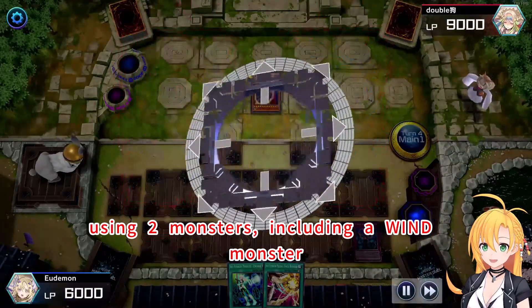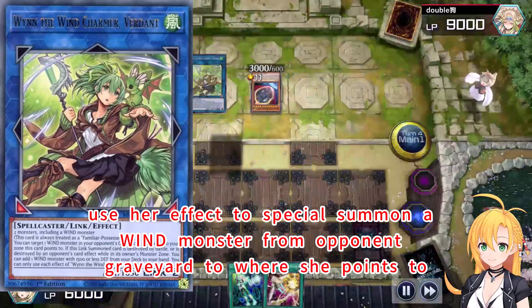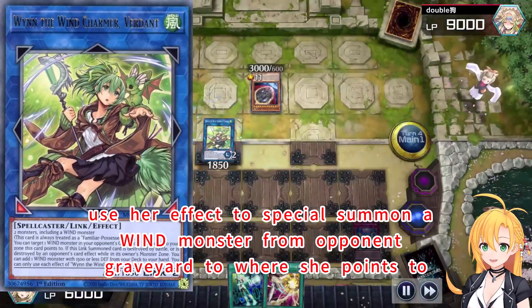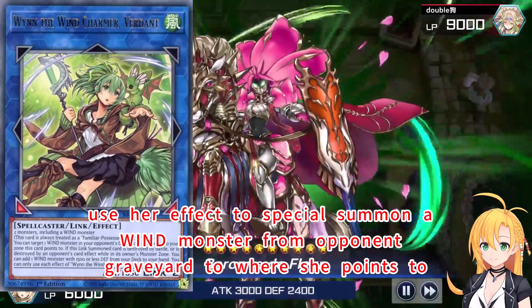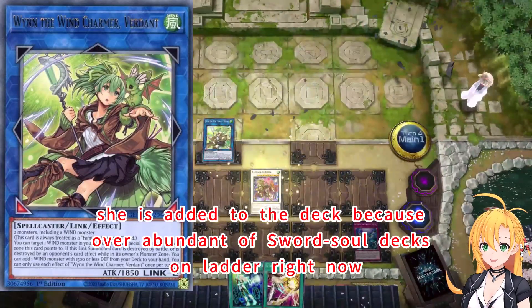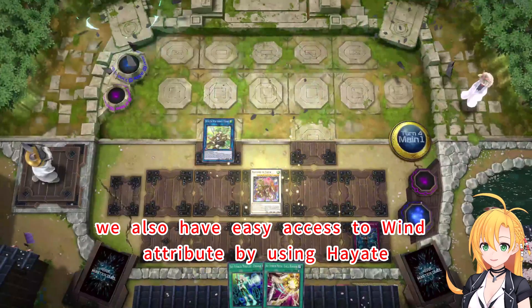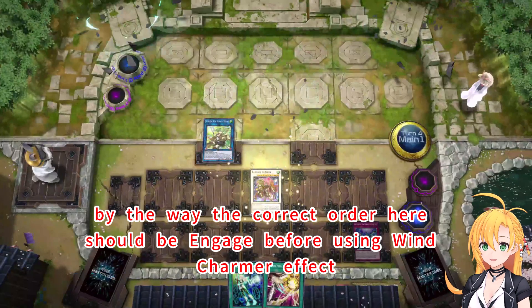Using 2 monsters including a wind monster, link summon Wind Charmer Verdant. Use her effect to special summon a wind monster from the opponent's graveyard to where she points to — and the target is of course Barney. She is added to the deck because of the overabundance of sword-sword decks, as they often choose Barney as one of their boss monsters, and we have easy access to wind attribute by using Hayate. By the way, the correct order here should be Engage before using Wind Charmer's effect.